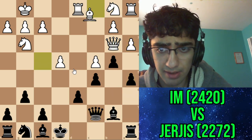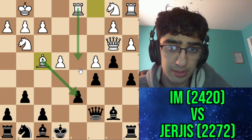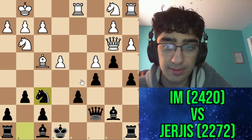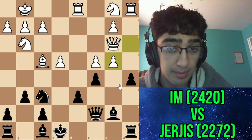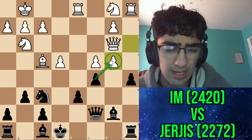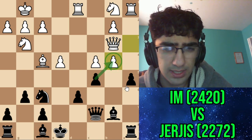He went a3, a5, bishop f4 - very natural, keeping pressure on this pawn. I went knight f6, a-takes, and here I made the wrong decision. You actually really have to make a decision here, and I end up making the wrong one.